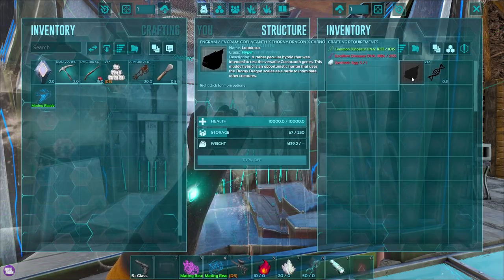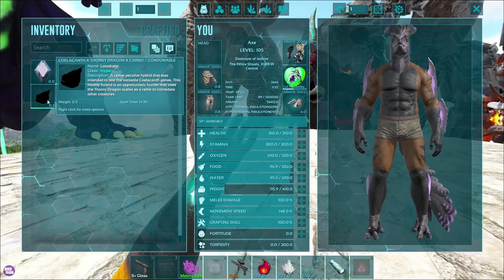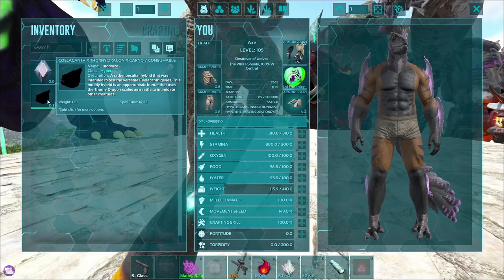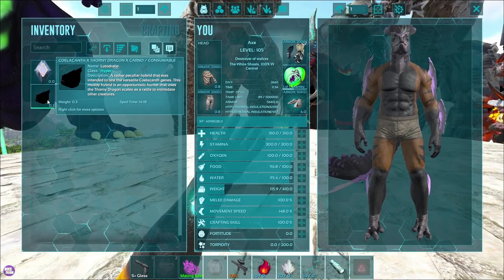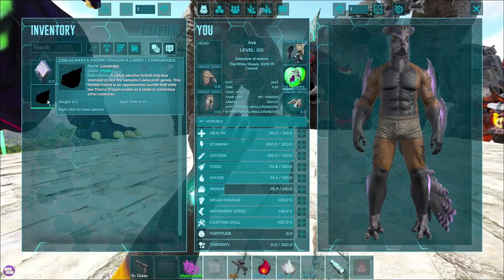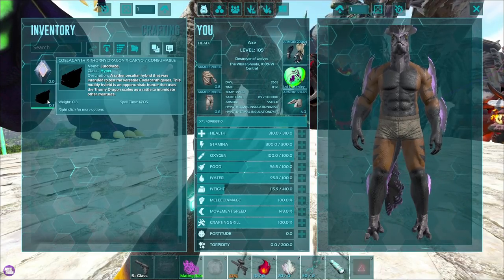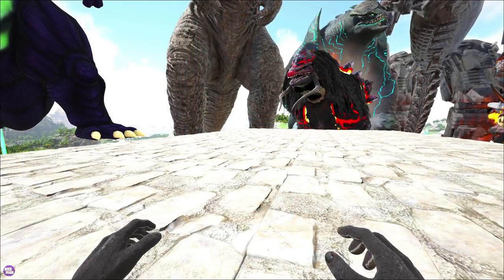It's not telling me to put it in the water at all, so I think we're good. I'm going to guess a Carno body - it doesn't tell us anything about the Carno in the description. So I'm guessing Carno body, fish face, and then the dragon scales all over its back and on its tail. I wonder if it's just a fish. Let's see what happens. Well, it didn't die, so I'm guessing it can't be just a fish.